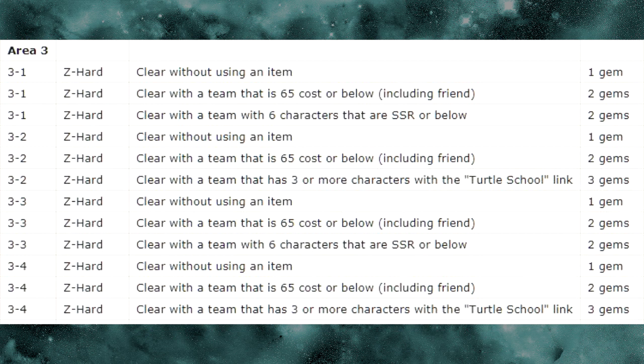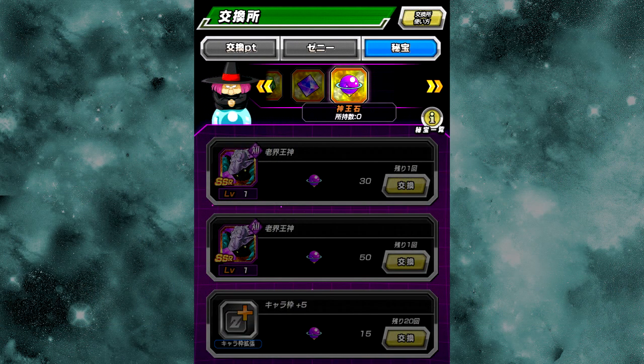So it's forcing you to use characters you'd typically never use. Those gems can be used to purchase things: 30 orbs get you an Elder Kai, 50 orbs get you an Elder Kai. You can also purchase character slots, stamina ups, and individual team cost ups. That's the JP update — it's a pretty big one that's making a lot of our lives a lot easier. I really can't wait for this to come to Global. Let me know what you think in the comments below, hit that sub button if you're new, and I'll catch you later — have a good night.